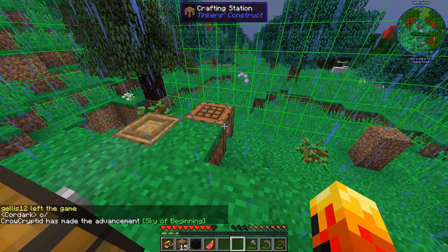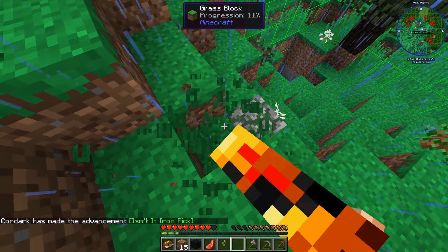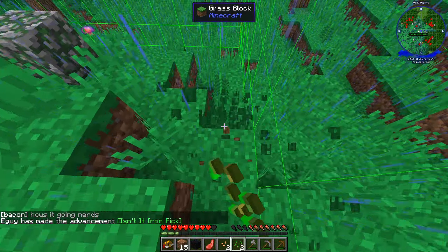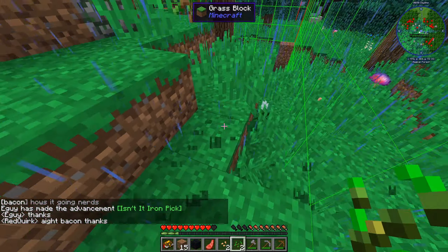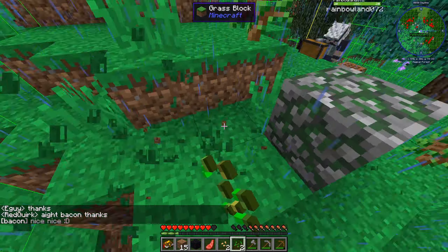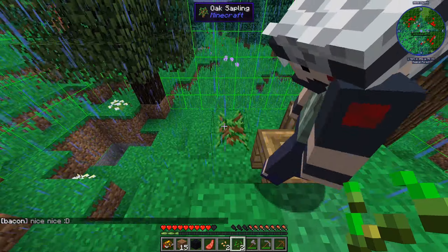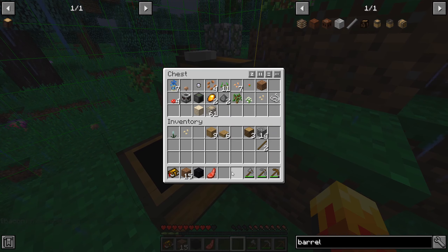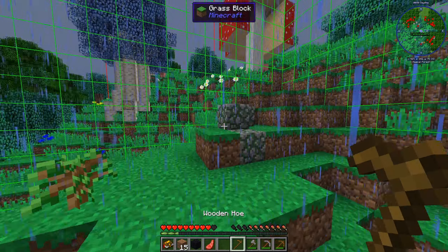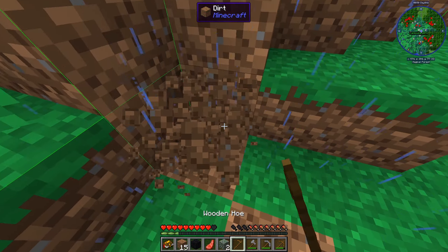Since we're playing the light version of the pack, it's actually missing some of the mods from the normal Enigmatica series, so some items we had before are not going to be available — that's going to be a little bit difficult. I'll set up a small farm area right here, maybe a five-by-five farm. I should really get a shovel first.